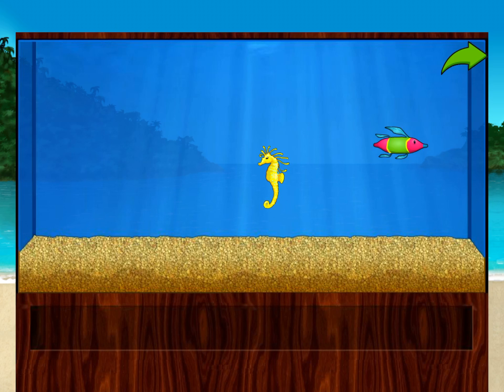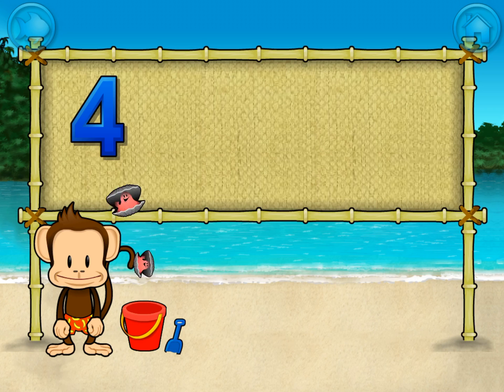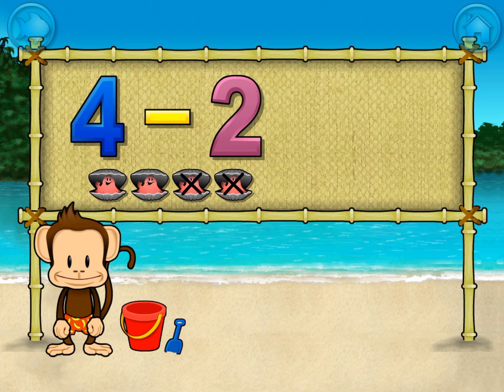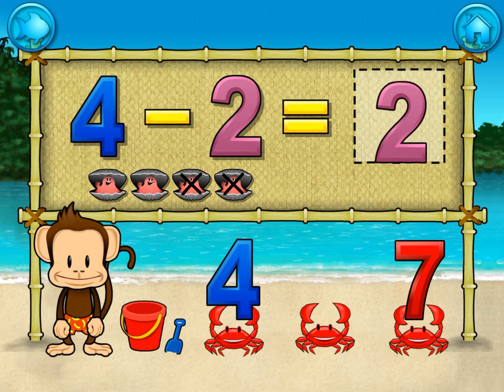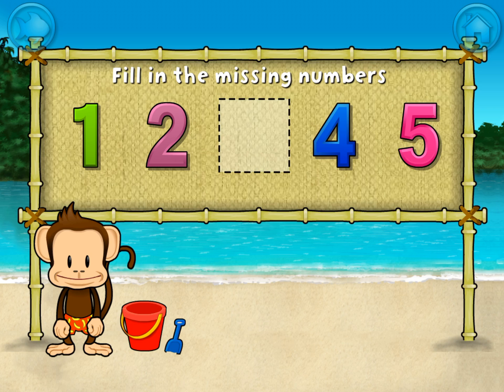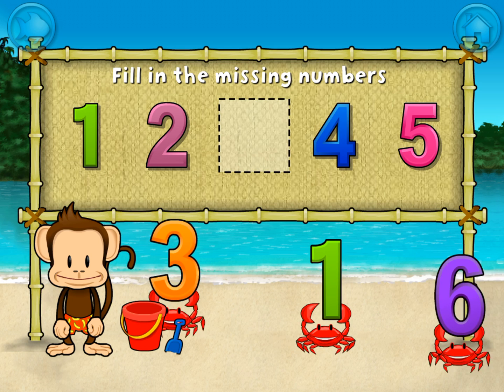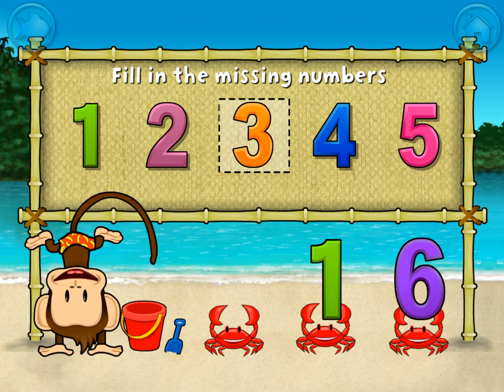You won a prize! Add things to your aquarium by dragging them from the tray. Touch the arrow to get back to the beach. Subtraction time! 4 minus 2 equals 2. You did it! 1, 2, 4, 5 — these numbers are in order! Fill in the missing numbers! 1, 2, 3, 4, 5. Terrific!